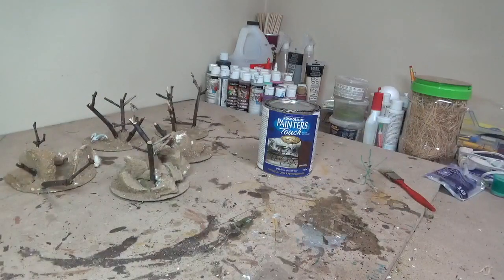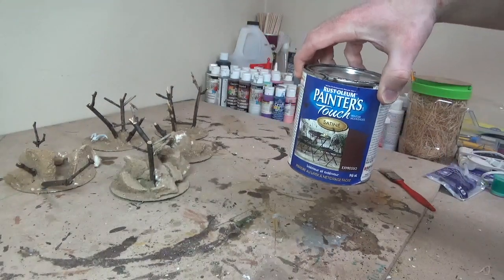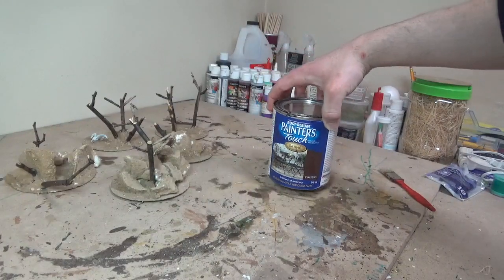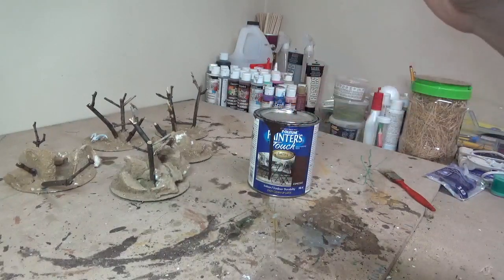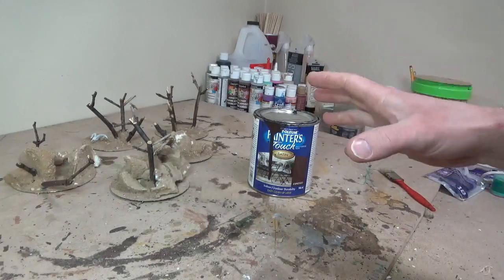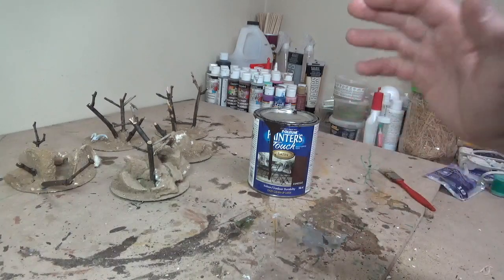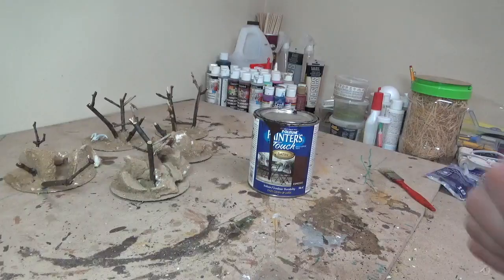Now that all our PVA is dry and the sand is dry, I can throw my first coat of paint on. First thing I'm going to do, as I always do, is paint the entire piece brown. I'm using my espresso rust paint — I like to use rust paint because it seals everything nicely, provides a nice protective coat, and because we're using many different types of materials it sticks to pretty much any surface, whether it be glass, plastic, wood, styrofoam, or sand.